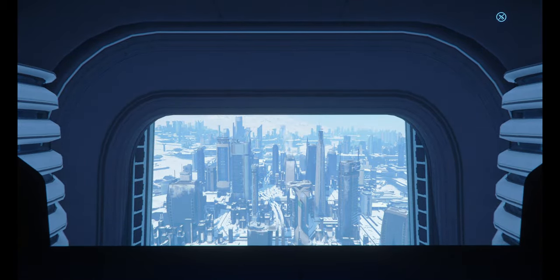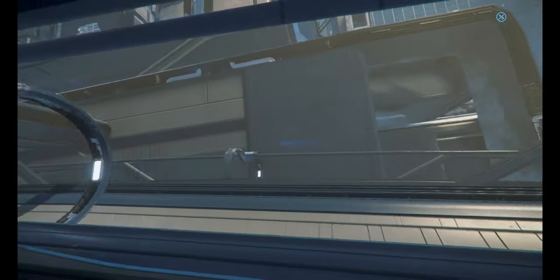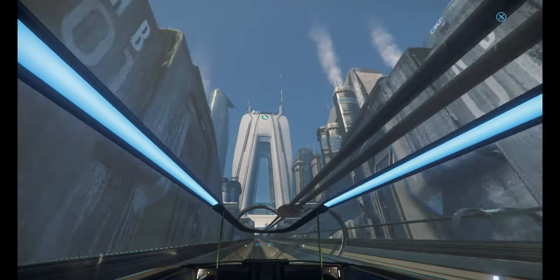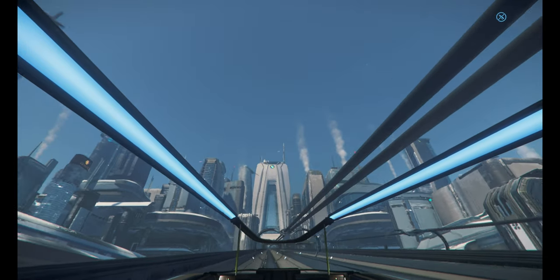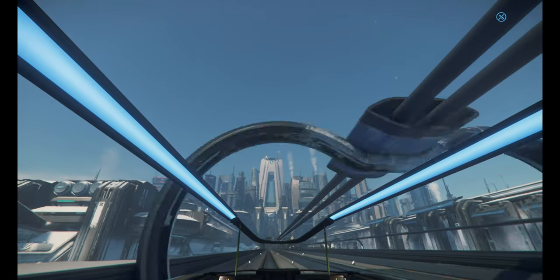The great thing about skimmer missions is any ship can do it — the Aurora, the Mustang, all your starter ships can do them very easily. Once you get skimmer missions down they literally only take 10 minutes and you get a 20k payout each time you get it done.